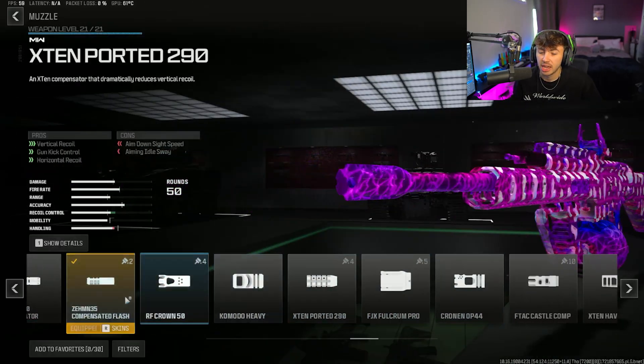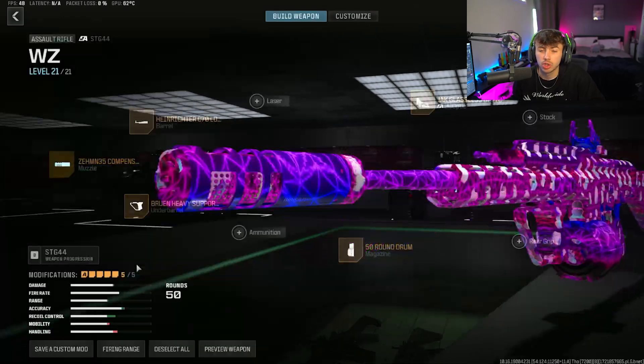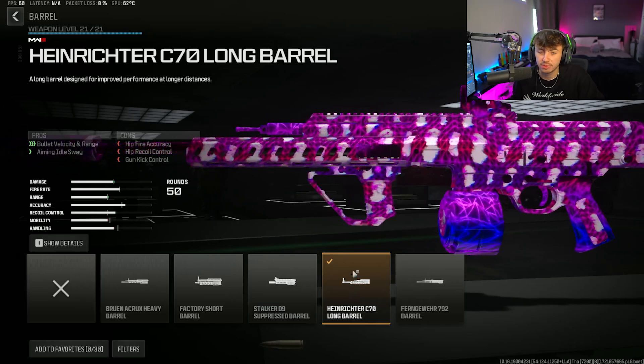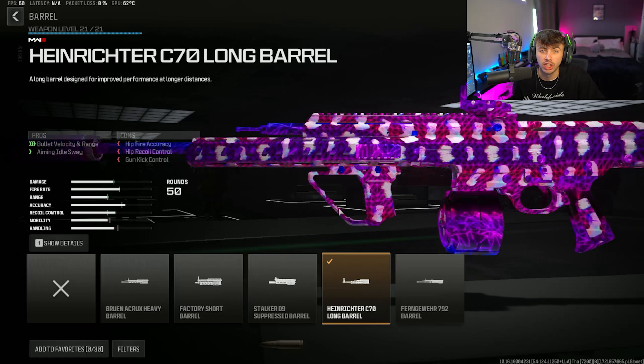For the muzzle, we're going to go for the Zem 35 compensator. This is going to make our pings on the radar a lot shorter and also increase both the horizontal and vertical recoil control. For the barrel, we're going for the Heinrich C70 long barrel to increase the bullet velocity and range, which is what's going to make this gun just so good at mid range and long range.